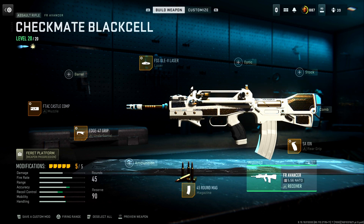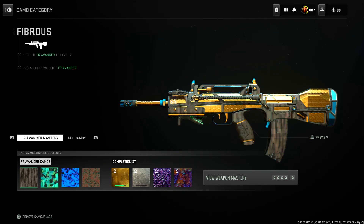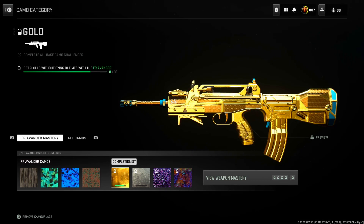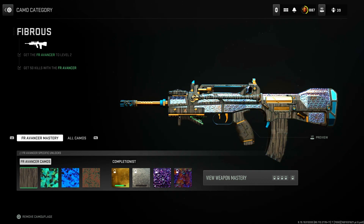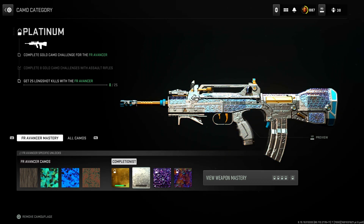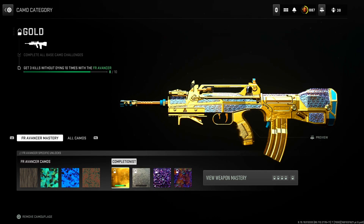As of right now I have already unlocked all the base camos — these are really easy to do so I didn't get gameplay of those. For the 3 kills without dying, I actually did that on accident; this gun is just so good. When I was recording the last video I ended up getting it in like one game. So we just need 2 more 3-kill-without-dying challenges, then long shots, and then headshots. It shouldn't be too bad — here we go.